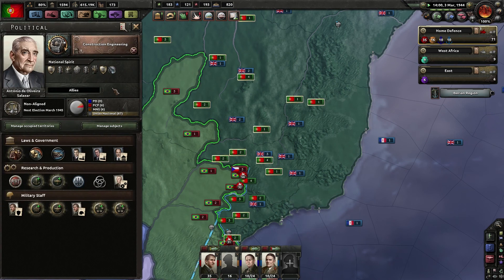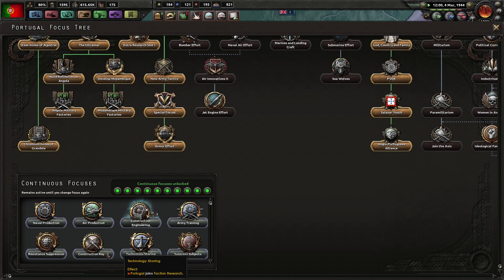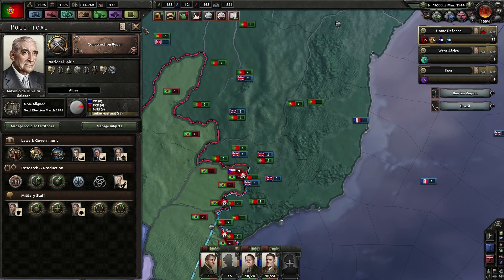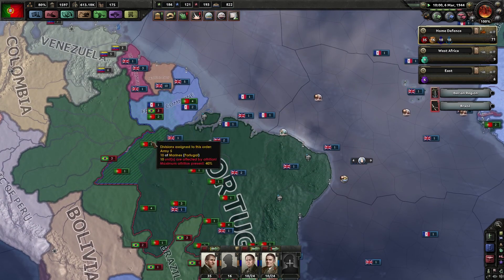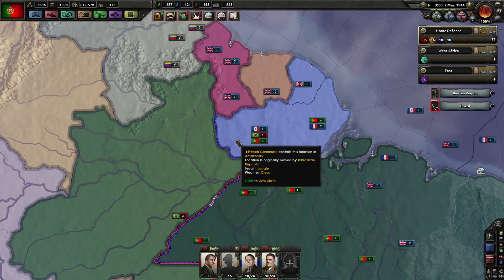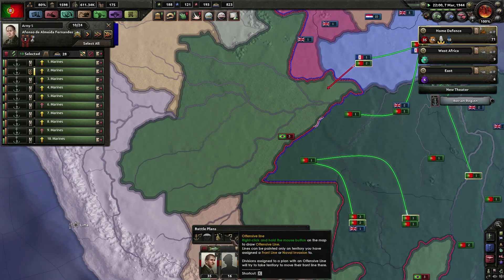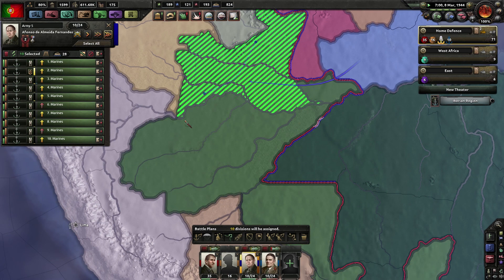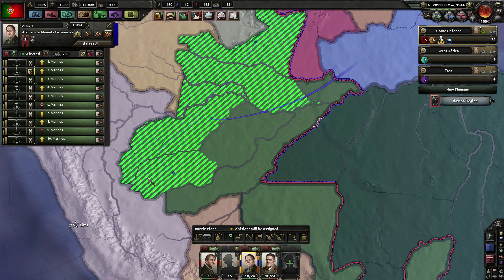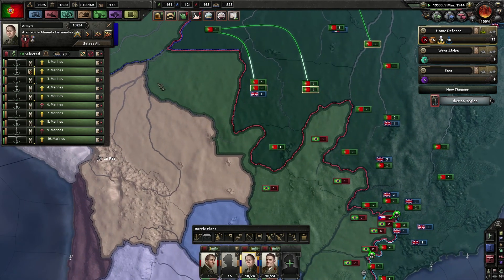Probably change the construction from engineering to construction repair - it's a free repair, so let's do that. We've merged over here - beautiful! Dark Blue Army: if you can't help yourself, just go to this border over here. Activate your battle plan.